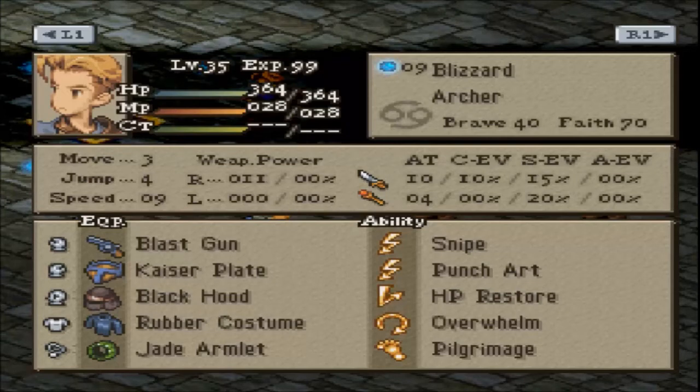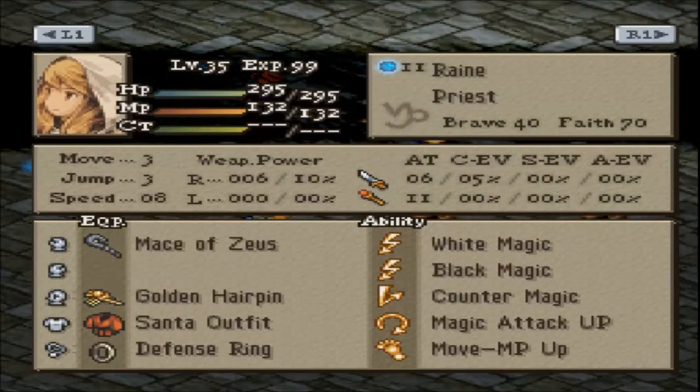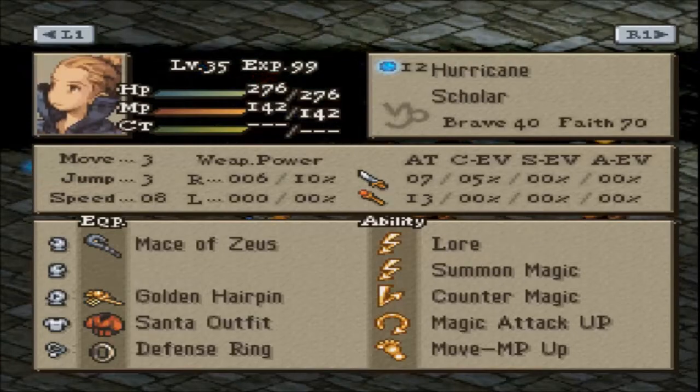Rex has Blizzard the Archer, Hailstorm the Archer, Reign the Priest, and Hurricane the Scholar.